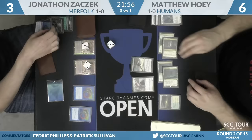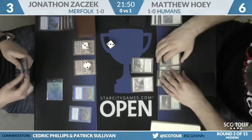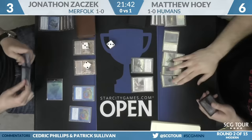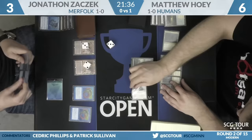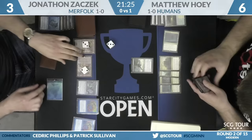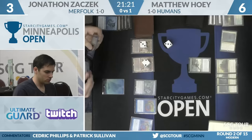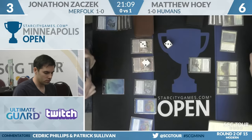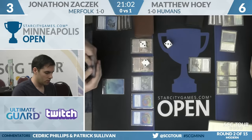Back to Matthew Hoey — he sacrifices Horizon Canopy to draw a new card, plays an Ancient Ziggurat, and picks up another copy of Restoration Angel. There appears to be a lethal attack — but the answer is no, there is Harbinger of the Tides as a timely top deck for Zaczek. I'm a little surprised Hoey didn't cast his Restoration Angel to see the hand — because if Zaczek drew Harbinger exactly, Hoey could just pass. But now he's down to just one Restoration Angel. That Restoration Angel might have to chump block this turn, and then he has nothing.